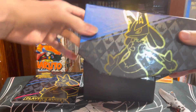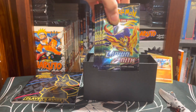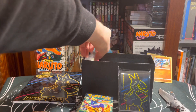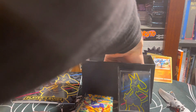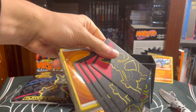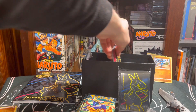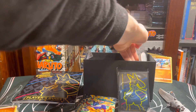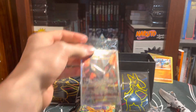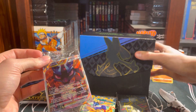We got ourselves the actual Crown Zenith packs. We got the thing of Sleeves, a V-Star, some Dice, and some Dividers. Those are pretty cool. And then some Energies. We got some Coins too - these are pretty nice, plastic. And then we got the promo card. That's what I really wanted to get this for mainly. So let's crack this open and get it sleeved up.